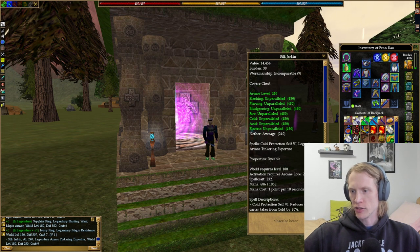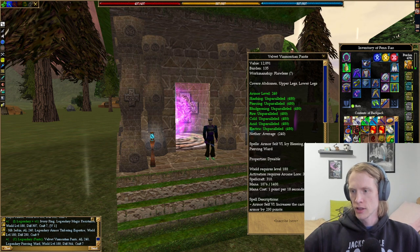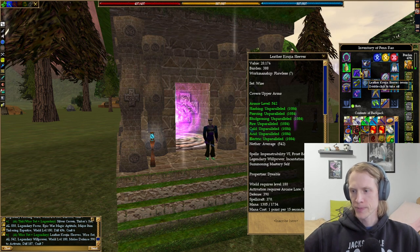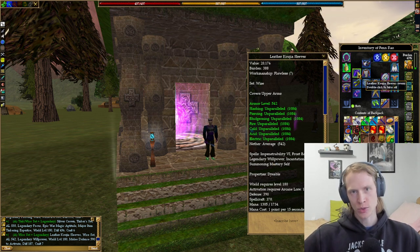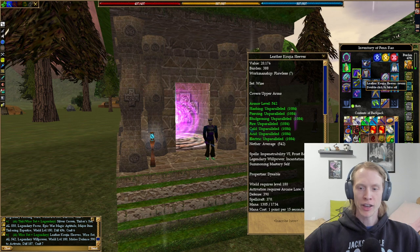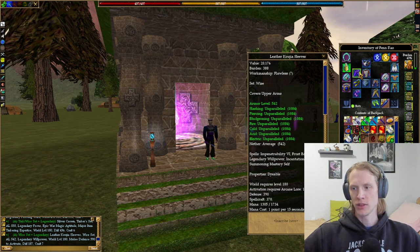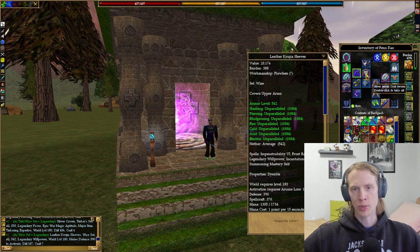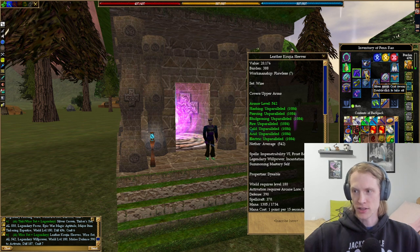For my clothing, I have legendary armor tinkering and legendary piercing ward. For my armor, I have the Tinker's Set legendary focus helm, Wise Set legendary willpower upper arms — though I'm considering switching that to Wise Set quickness after talking with Ven, because willpower doesn't really do much for this character. I thought it would help a bit more with casting level 8 buffs, but it doesn't make much difference, so I may switch that piece out.